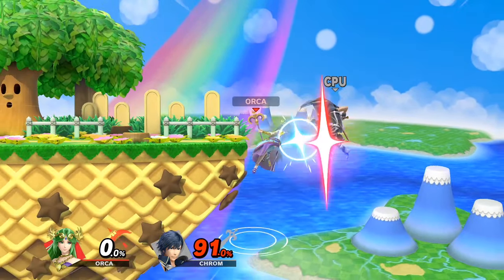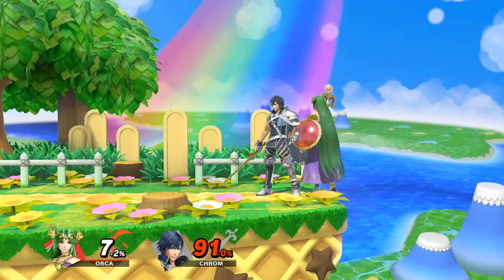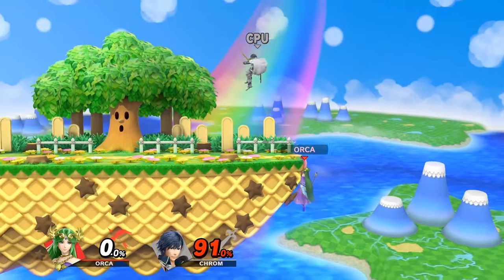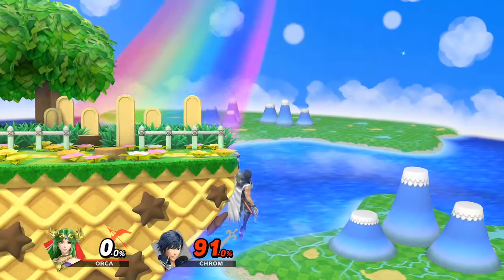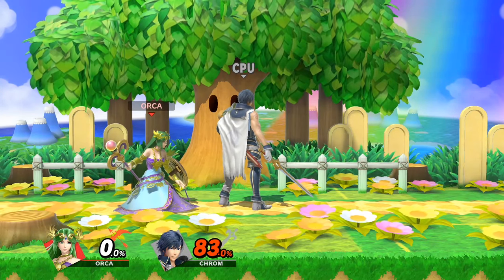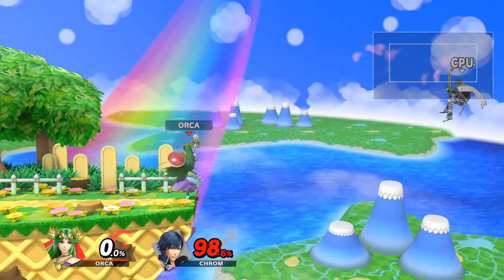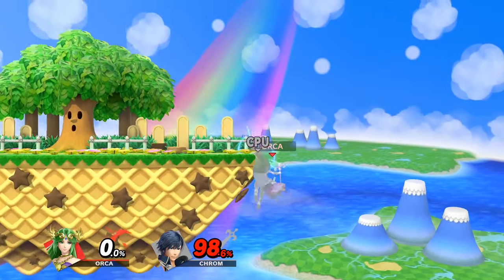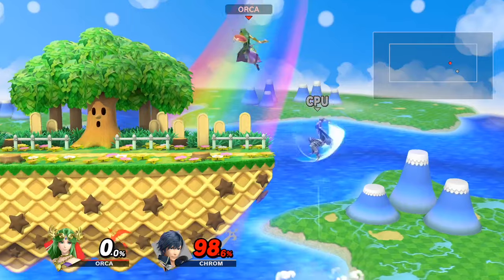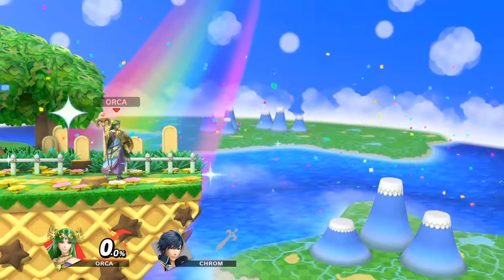Ledge trumping took a pretty solid nerf transitioning over from Smash 4 to Ultimate. You can avoid getting trumped by doing a regular getup now, and you can control your drift while in the trump animation. This gives you the option to go on or offstage while getting trumped, giving you a mix-up to avoid your opponent's attack. Though it may be more difficult to capitalize on trumping your opponent, it's not unusable. Depending on your character and if you react fast enough, you'll be able to punish any way they decide to drift after getting trumped. If you miss your punish but they drift offstage, you'll potentially have another chance to punish them since they'll be offstage and re-grabbing the ledge won't give them invulnerability.